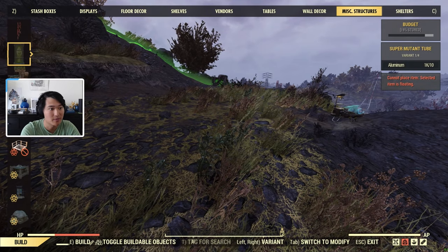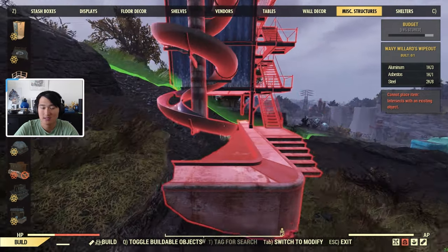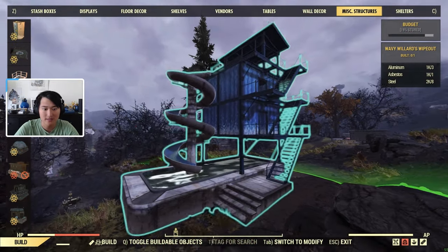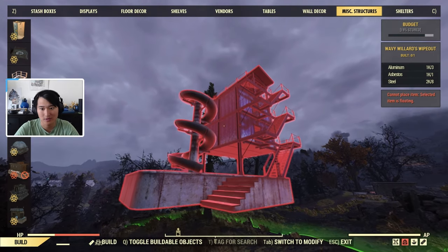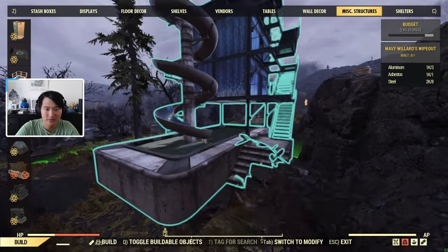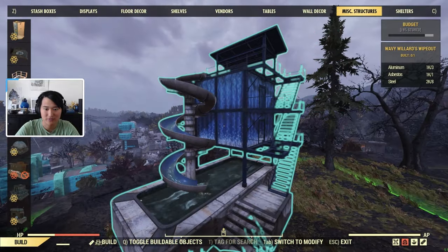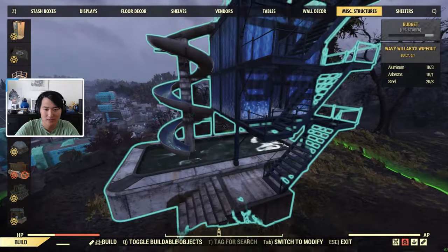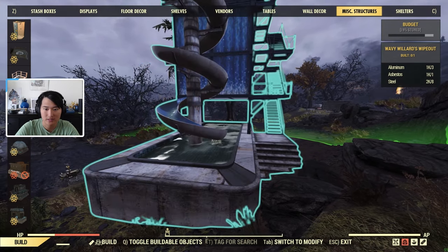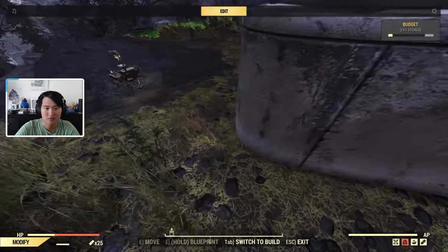So I went ahead and went to my second camp to demonstrate this a bit easier, since my first one is kind of cramped. This is the Wavy Willard's Wipeout, and you can see I've got a lot of budget at this camp. We're going to go ahead and place this, and you guys can kind of see how easy it is to place. This is how deep the base is, and I could kind of place it right here, which looks like it's floating. I don't think it's too difficult to place, but you are going to need some flat ground, since it's such a large, flat prefab.